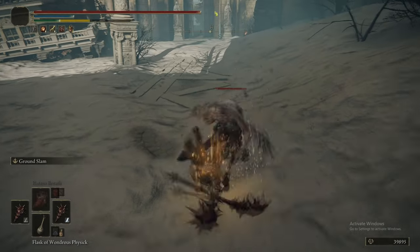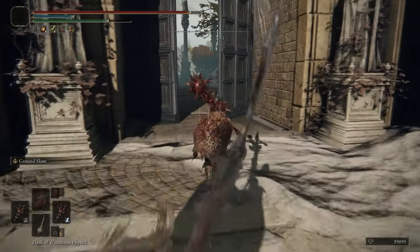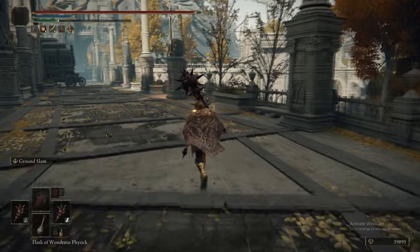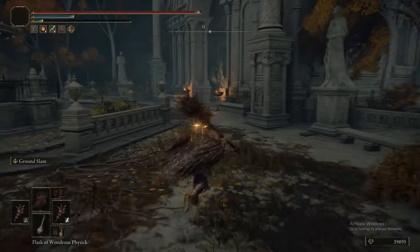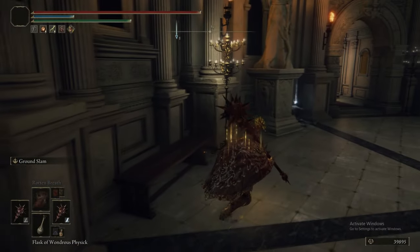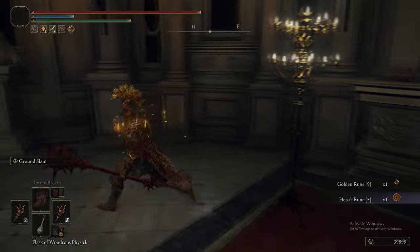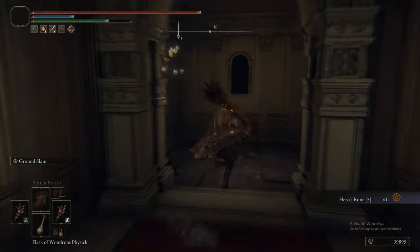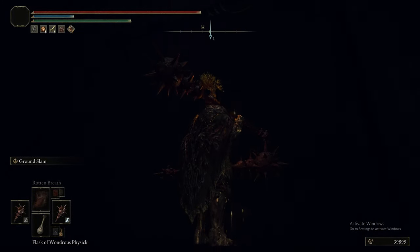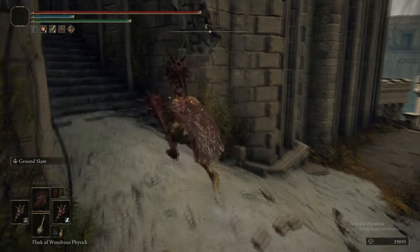The next time we come here we'll be on our way out of Leyndell. For now, I think we'll be going just to the right of the Grand Road, which leads up a shortcut lift back to the very start of the area. Leyndell is a pretty fun area, though it can be a little overwhelming with all the jumps and items on the rooftops. We're going to sneak past this Crucible Knight instead of fighting it - just duke it a little bit, grab the Hero's Rune, and get out. If you don't have to fight it, don't.